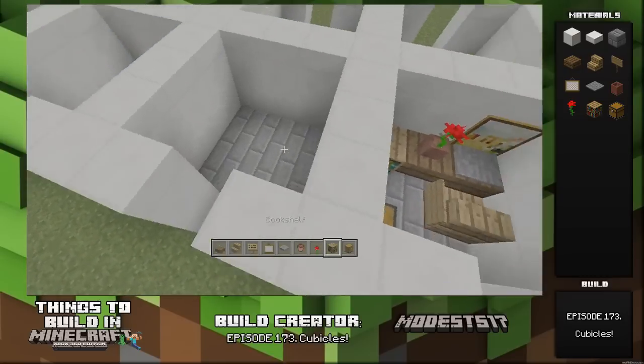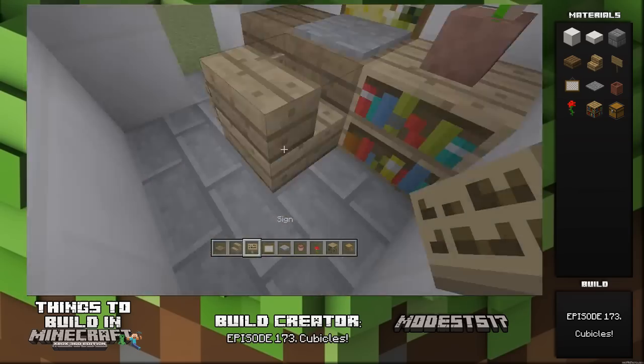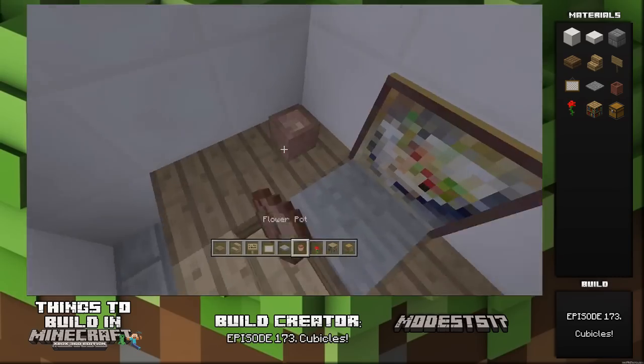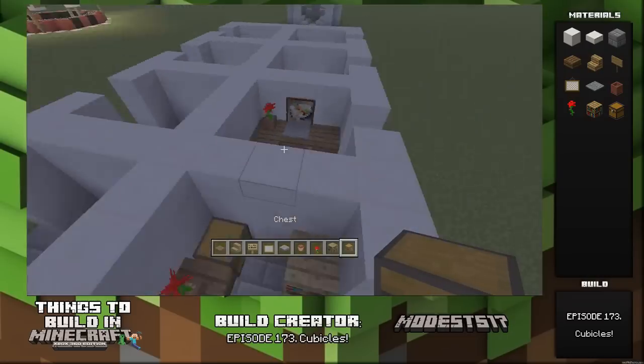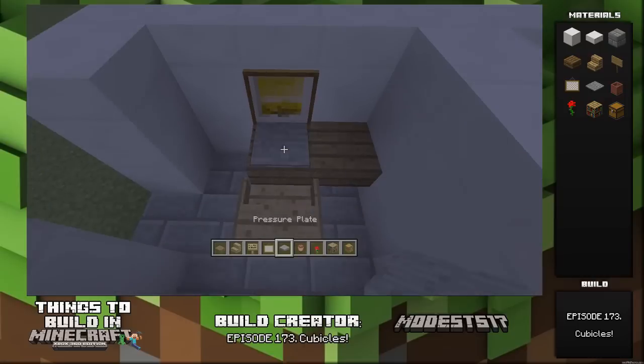A flower pot, anything to make it look nice. Customize every room — if you want to make them all look the same you can do that, or if you want to make them unique you can. I fast forward here and put like an L-shaped desk in this one and do pretty much whatever for every single one. It's just up to you guys whatever sort of customization you want to do.